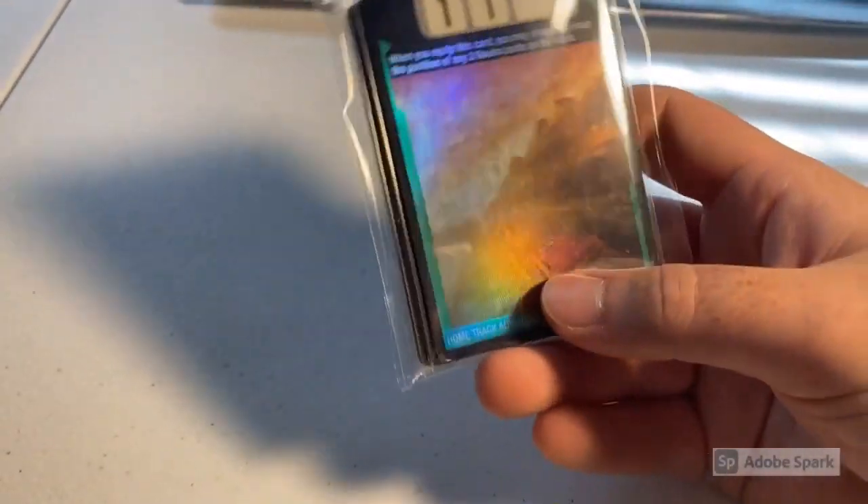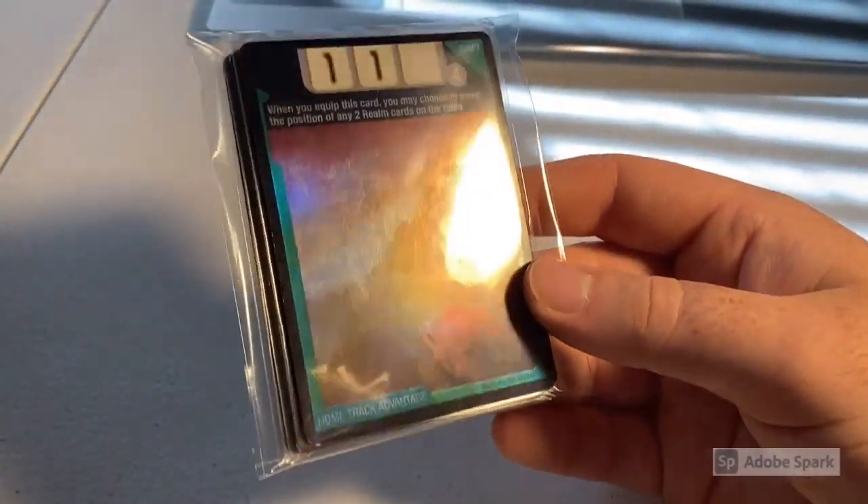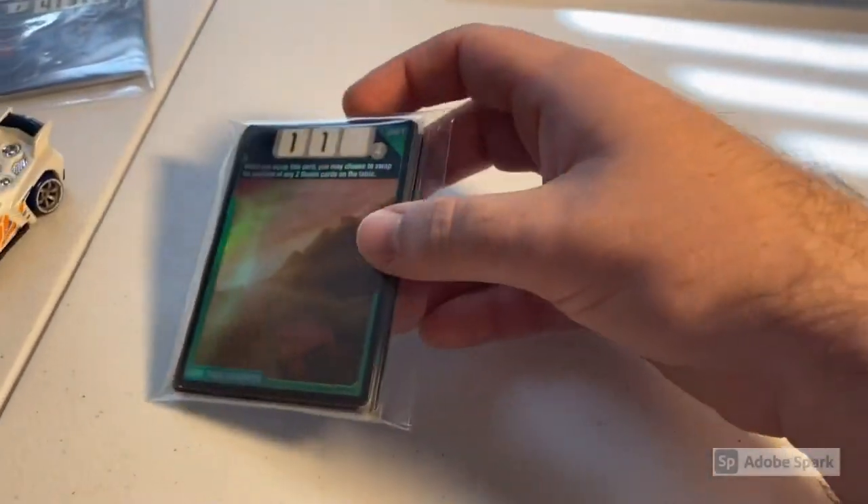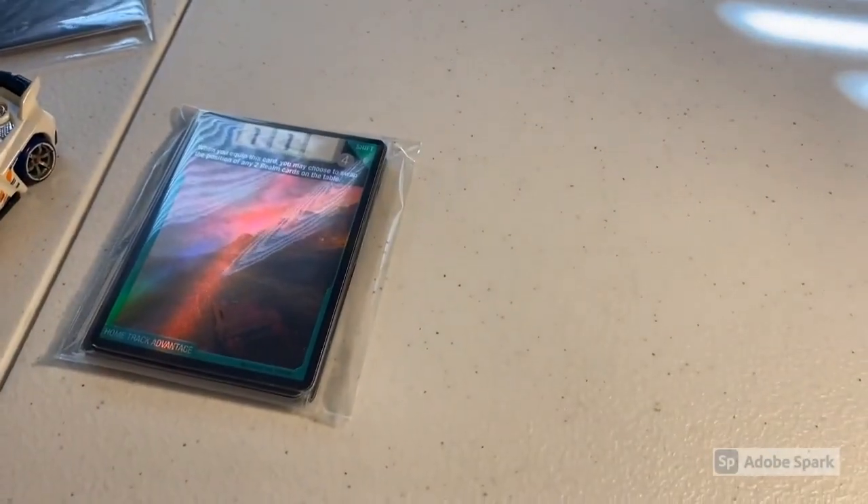The last purchase of the day was a lot of 22 lightly played to heavily played Acceleracers cards including one foil card — a Foil Home Track Advantage, one of the coolest looking holographics in the card game. Total on this order was $35 even.